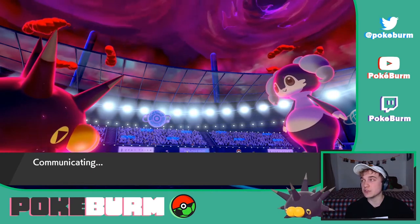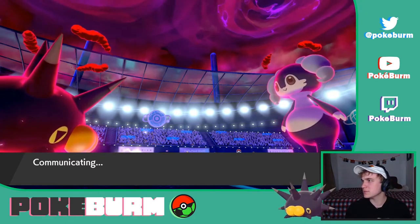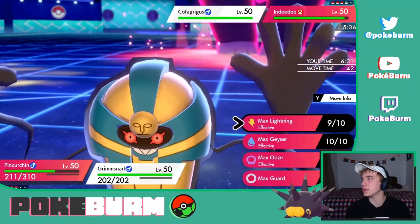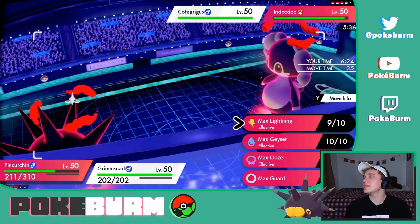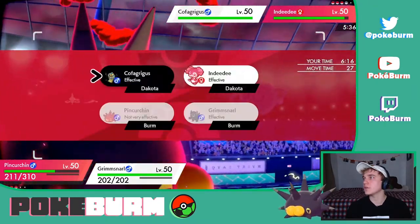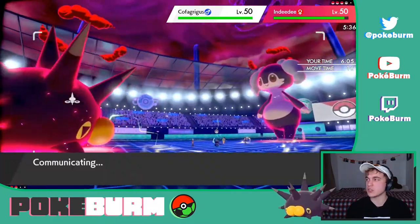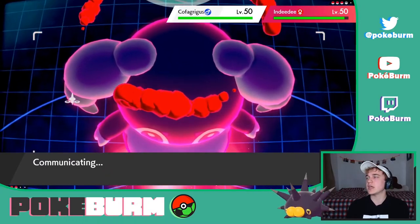We just blew this Neuvern so far off the face of the earth that it hit a satellite — and blew our Wi-Fi. Or this guy is so stunned that we're using Pincurchin. Here comes Cofagrigus. You have Tailwind up — I don't really know what you're about to try and do here. It's just a Terrain War at this point, and it's a Terrain War which we're gonna win because we're slower.